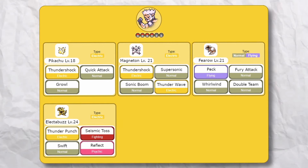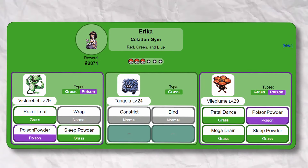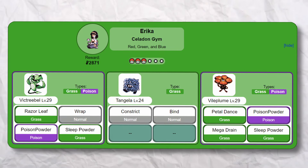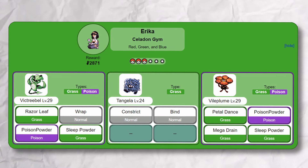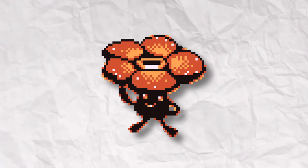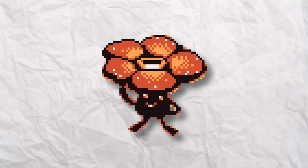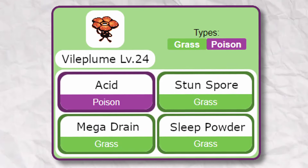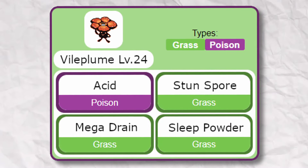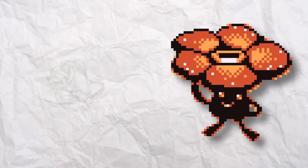So far so good, but we still lack diversity in typing. A ground type would bulldoze right through this team, and that's why Surge has a Fearow. According to the trading card game, Surge had exactly that — a Fearow, a bird. So with Fearow, this is Surge's new team. We can avoid ground type moves with Fearow, and then the rest are just electric types.